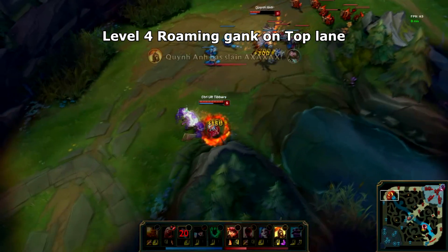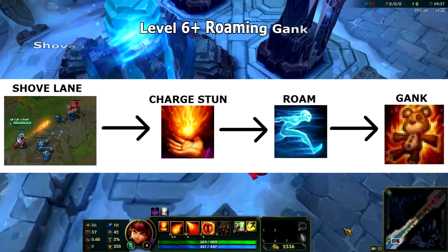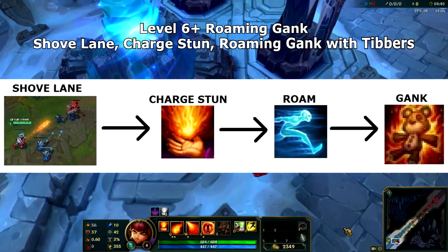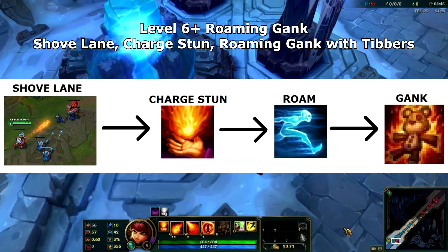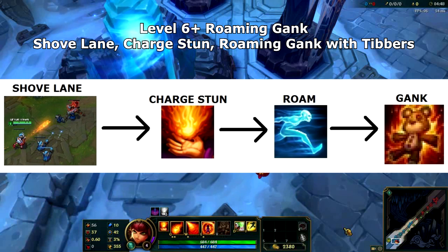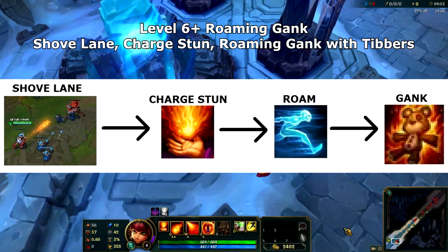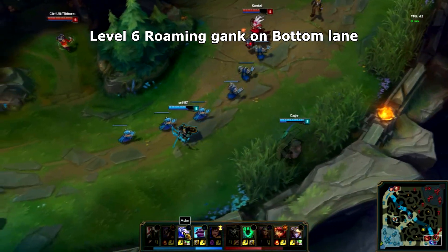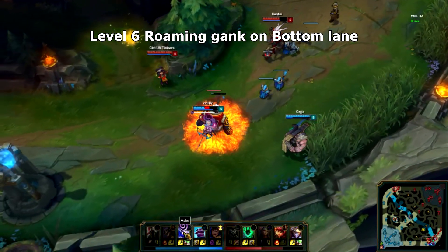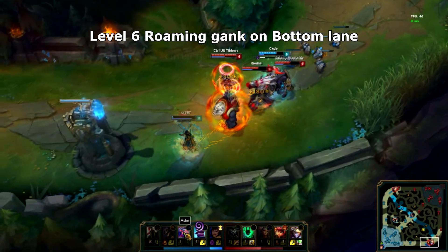The top lane and the mid lane are generally the easiest targets for the level 4 roaming gank. Next we have the level 6 gank that can be done by top, mid and support Annie. Just like before, you shove your lane, charge up your stun, then go roaming to gank top, mid or bottom and initiate by stunning your opponents with Tibbers. In this example, the enemy bottom lane was overextended so after shoving my lane at mid, I started roaming towards bottom through the enemy jungle, came from behind, hit Ashe with Tibbers stunning her, and this led to a double kill for our team. The roaming gank with Tibbers is the easiest roaming gank in the game.